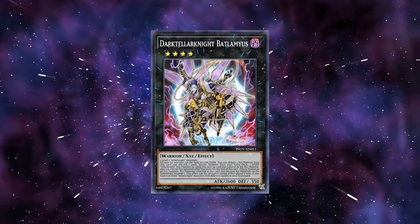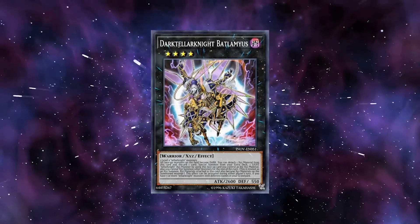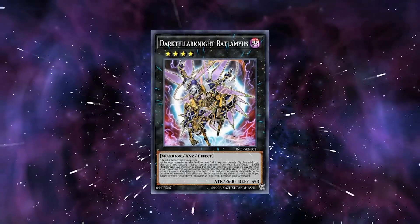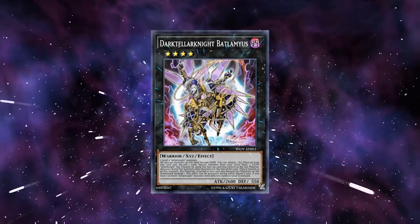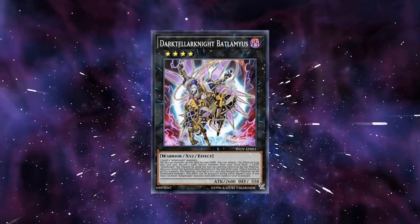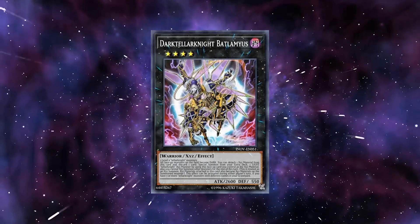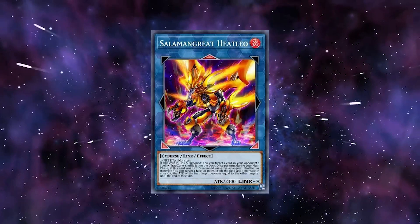Moving on from Pendulums, Satellarknights actually have a pretty interesting and consistent out to Salamangrates specifically. Both Sunlight Wolf and Heataleo require fire effect monsters as their link material, and Ptolemaios turns all monsters into dark monsters, making your opponent unable to summon their best link monsters while Ptolemaios is on the field.